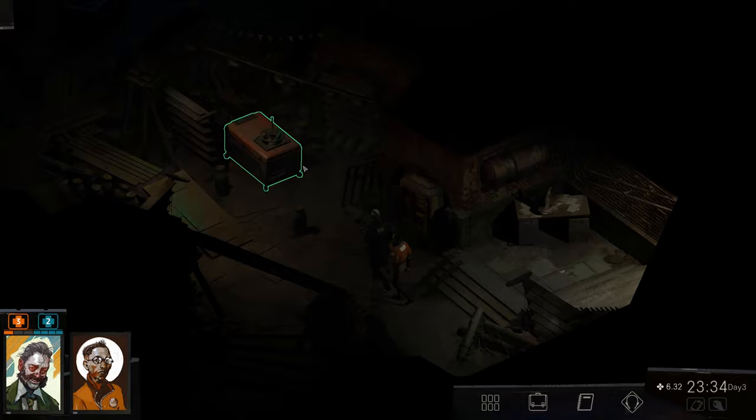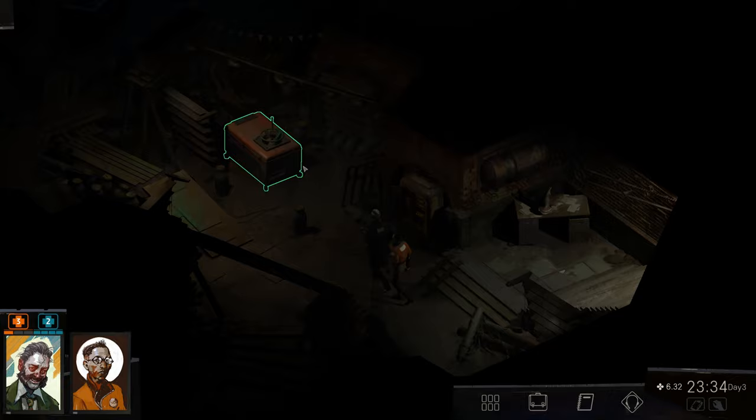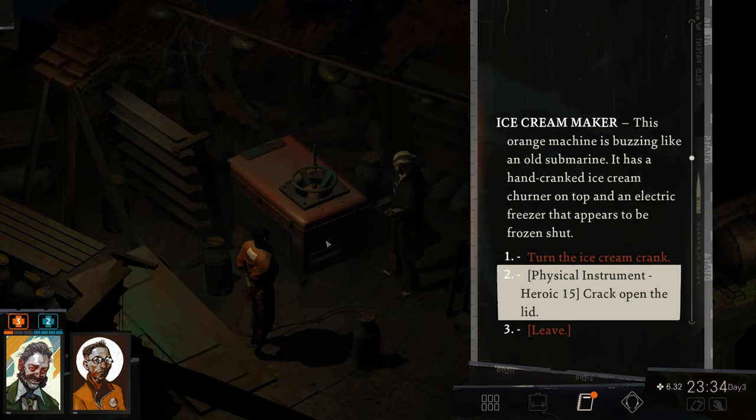The first thing we're gonna do is equip our multi-tool in place of the bag — our plus-two multi-tool of awesomeness. We could unplug this thing too, and I guess it would thaw, but that might destroy the backup. This orange machine is buzzing like an old submarine. It has a hand-cranked ice cream churner on top, and an electric freezer that appears to be frozen shut.